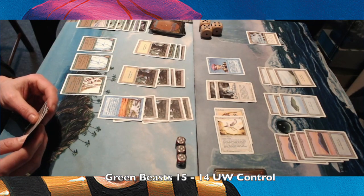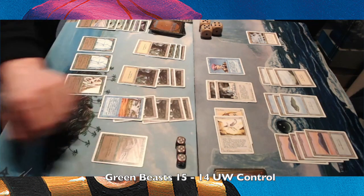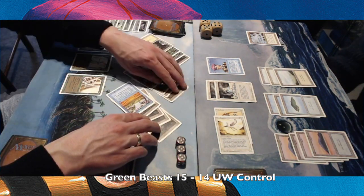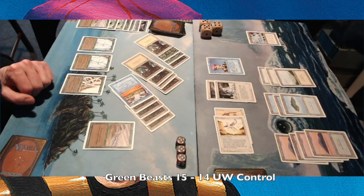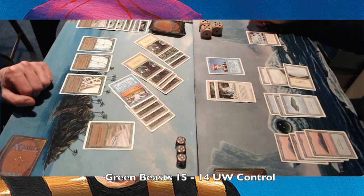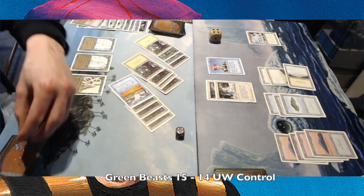It looks like he's really stuck now — he needs like a Desert Twister or something, but I'm not sure if it's in the deck. Another Hurricane! How much damage is that? 3, 4, 5, 6, 7, 8, 9, 10, 11 damage. I'm taking it, gaining a life from the Soul Net. So I'm down to 4.